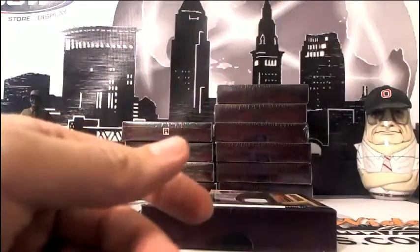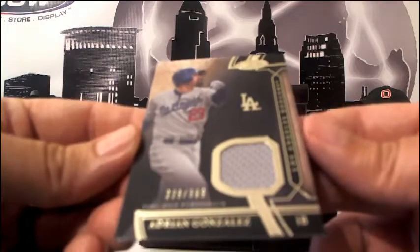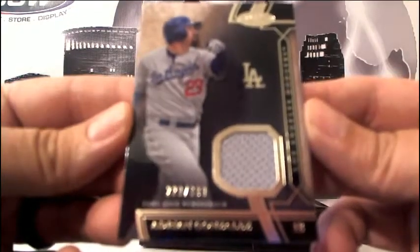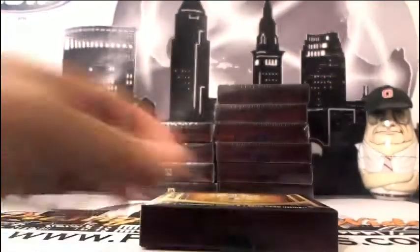To finish box two off, we got Adrian Gonzalez with a gray swatch, 229 of 399, going out to the Dodgers — Randy C, coming to you.